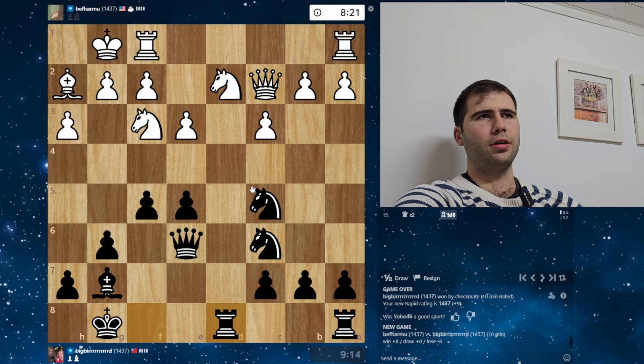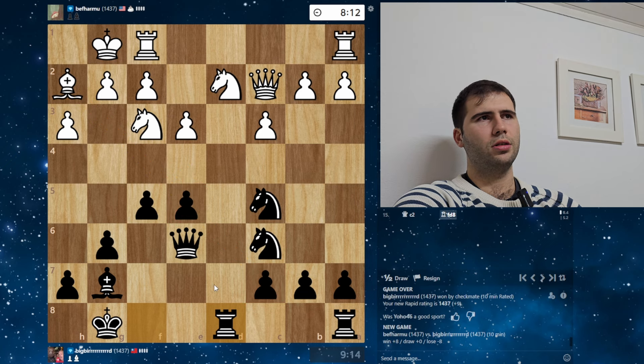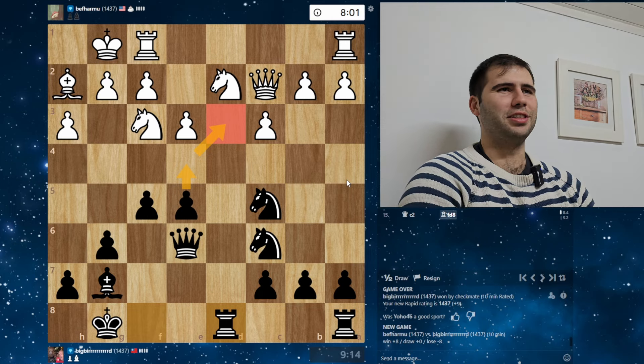If I'm drilling the Knight into D3, there's no ifs, ands, or buts about it — I have to be a bit better. It's still not that clean. I need to figure out a way to push E4 when the C-pawn isn't hanging. We gotta get E4 in to cement the Knight on D3. It's all connected — it's levels.